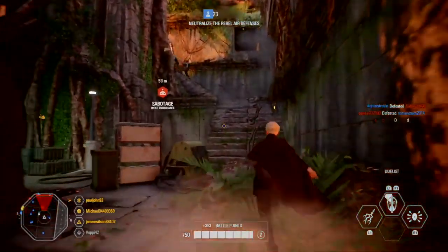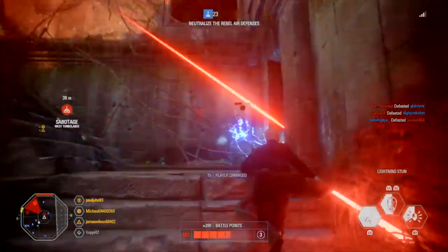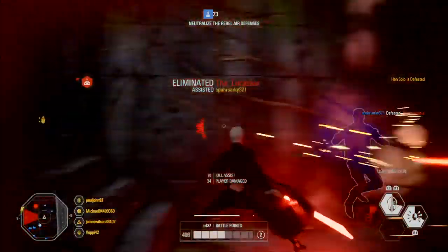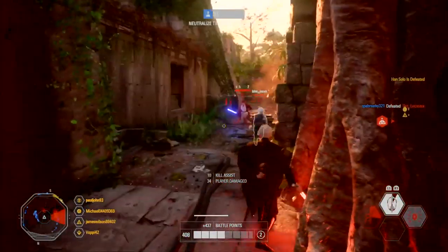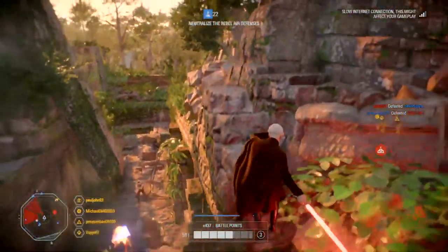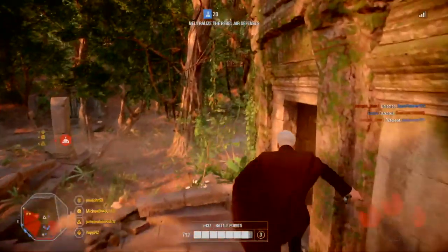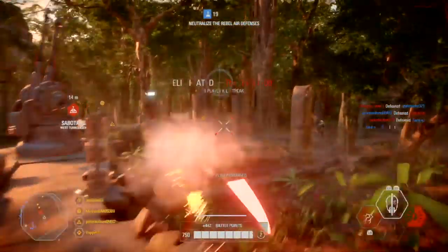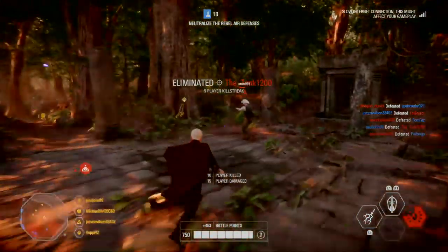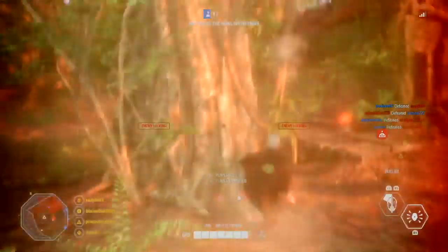The first tip is to always have an eye on the mini map on the bottom left side of the screen to know where your enemies are and where the possible enemy heroes are as well. The enemy heroes will be shown as a little circle on the map, and sometimes regular infantry enemies can be seen if one of your teammates has an ability to reveal them, such as scramble infiltration used by the specialist.